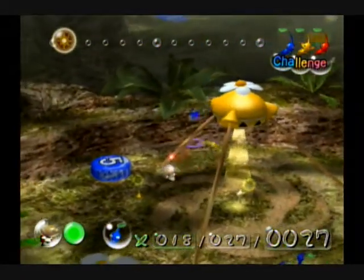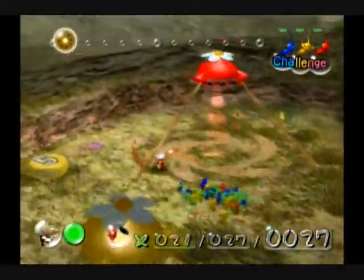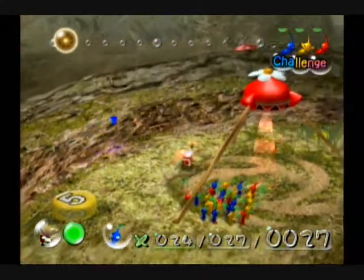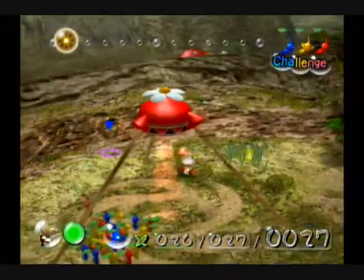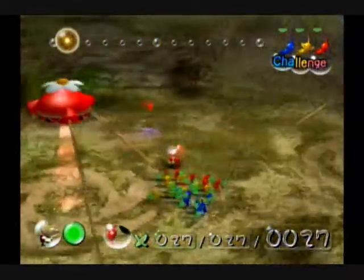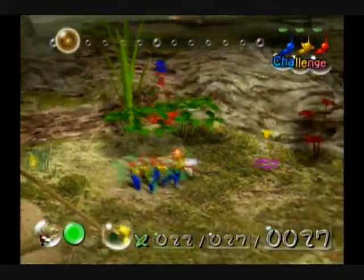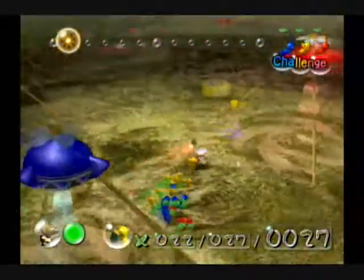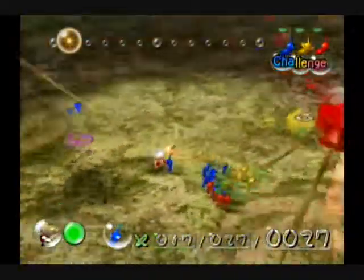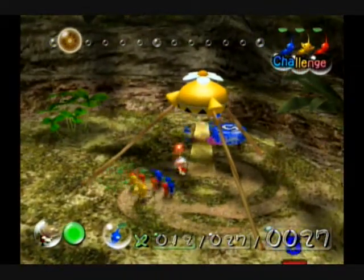A useful thing to note about The Forest of Hope is that unlike the Impact Site, it is a much bigger and more open area. In the Impact Site there's really one way you can go, out towards where the engine was. But in this area there's pretty much two directions you can go, and from there you can go even more directions, giving you much broader options on where to go.